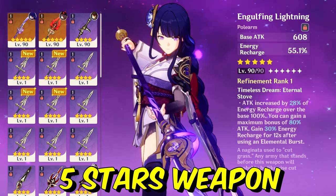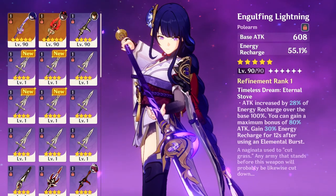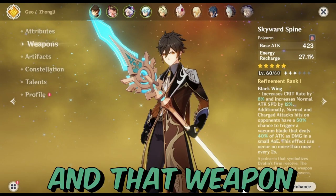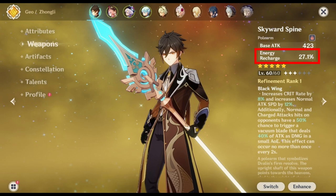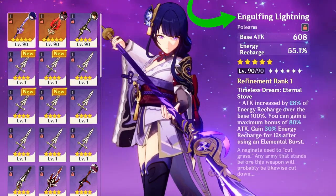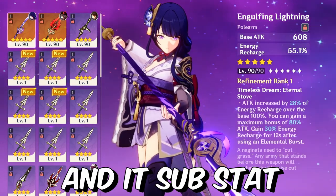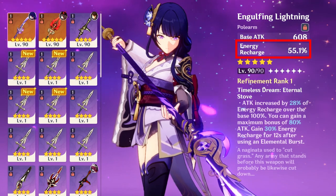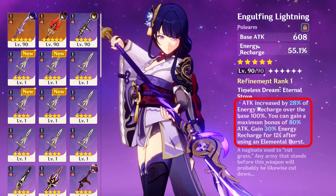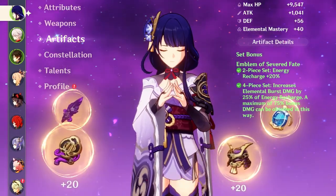For 5-star weapons, the Skyward Spine is good for her because its base attack is pretty high and its substat is energy recharge. The best weapon for Raiden Shogun is the Engulfing Lightning, because it has high base attack, its substat is also energy recharge, and it also increases your attack based on your energy recharge.